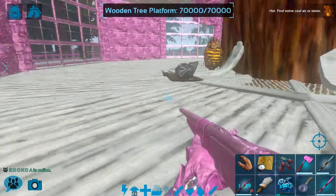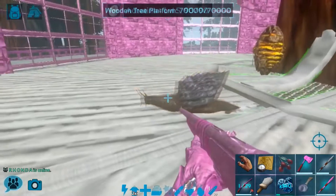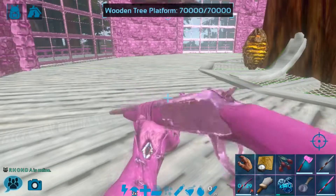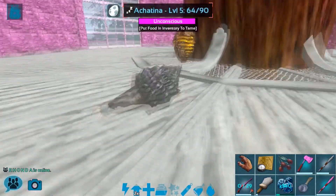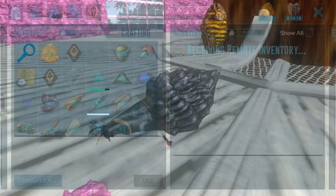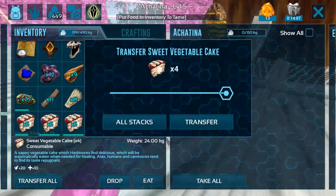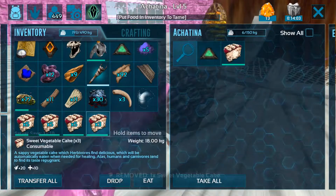Achatina are a knockout tame, so we're just going to need to shoot him up with some tranqs. It just took literally one tranq and it was done. So now we're just going to put a cake on him and we'll see how many he's going to take. It shouldn't take too many at all, so I'm just going to start with one because I don't want him to eat all of them.